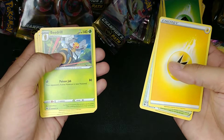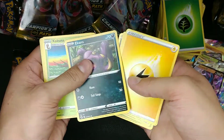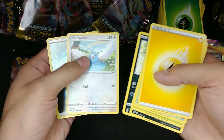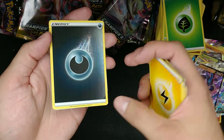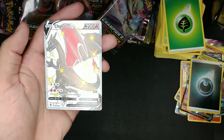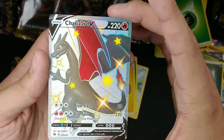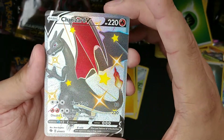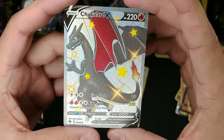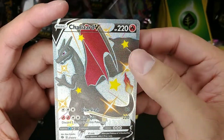Here we go — we got a shiny Charizard! Stadium Trainer, Beedrill, Grapeball Trainer, Scraggy, Ekans, Kakuna, Nickit, Swablu, and a Dark Energy Holo. We've got to see this. And... we got it guys! Oh man, I'm lost for words — this is the shiny Charizard, this is nice! Oh man, this is the card we've been hunting guys.